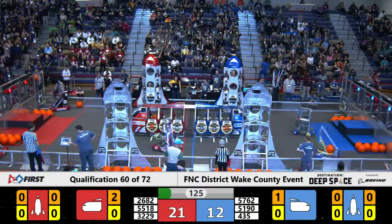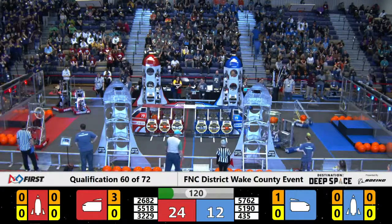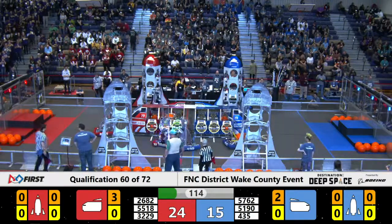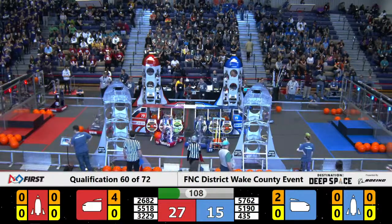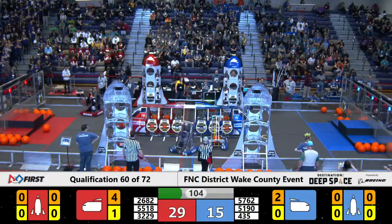32.25 is securing more cargo into the Red Alliance Cargo Bay as 55.18 moves across the field with a hatch panel. 32.25 adds more cargo to the Cargo Bay, but 4.35 pushes it out of the way and the cargo bounces off.